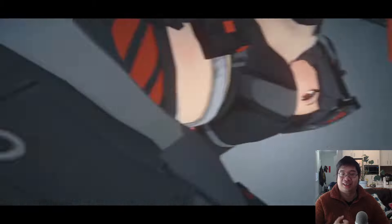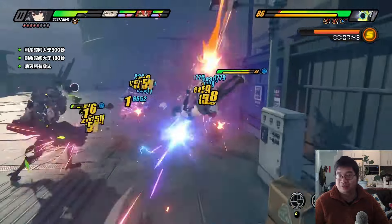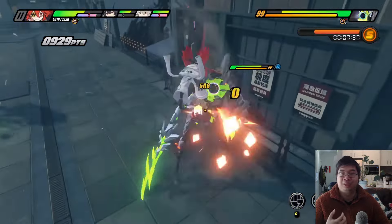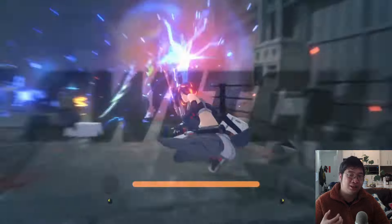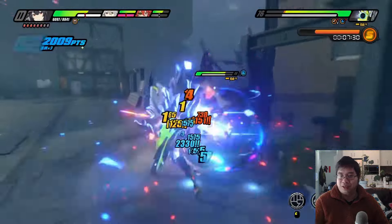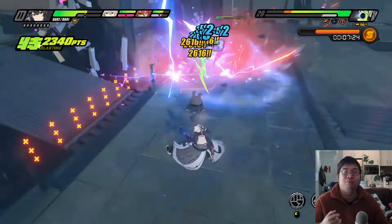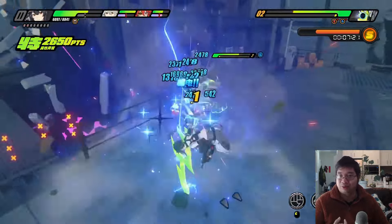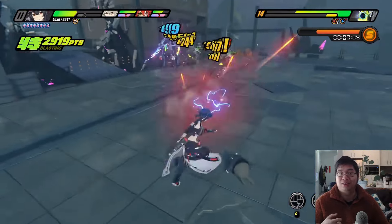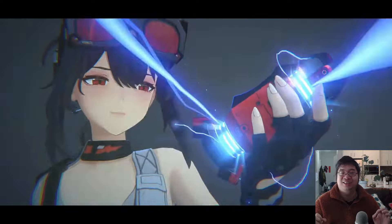Whenever you can, cast your ultimate and deal damage to multiple targets. The major focus is dealing damage onto the elite, since other monsters will be AOE'd down as you deal damage to them. Using Kolida to trigger the stunning assist effect deals more damage and disables the boss. Because you have the bullet pad, you're gaining so much more energy, so it's always advisable to cast multiple skills whenever you can on Reyna and Grace. Grace is also triggering anomaly damage together with elemental damage from having two different element characters on the team.